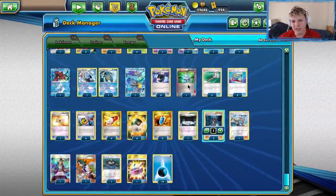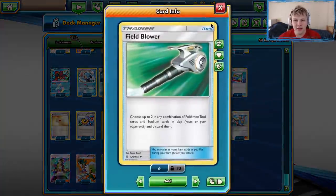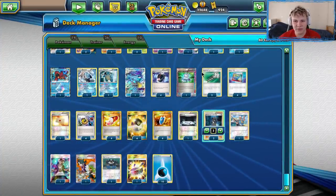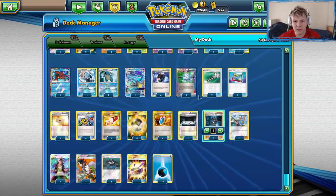Battle Compressor and Computer Search are standard. We opted for a second Field Blower over Viridian, and super glad we did — I played against Zorogarb like six times. So having the second Field Blower in there was one of the main reasons I was able to take many of my games off the Zorogarb matchup.